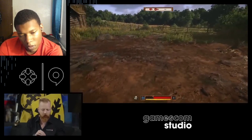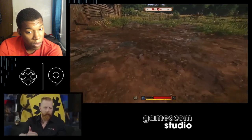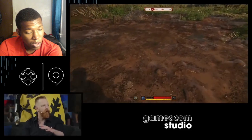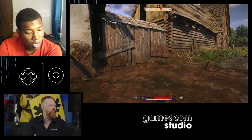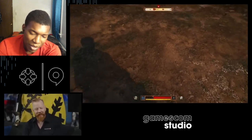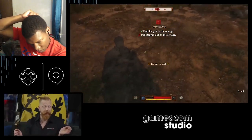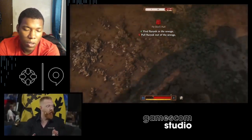For instance, if you spare some guys who are apparently attacking you — you don't know who they are — you spare them, they run off, and later in the game they might actually help you because those guys weren't bad. There are also big moral choices where Henry decides who lives and who dies.